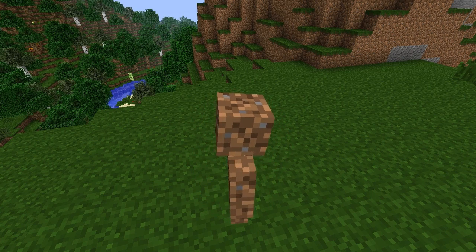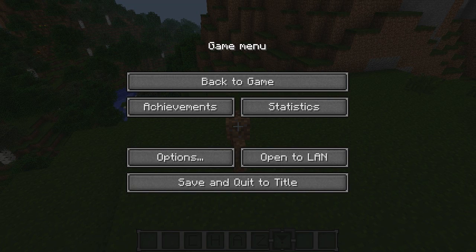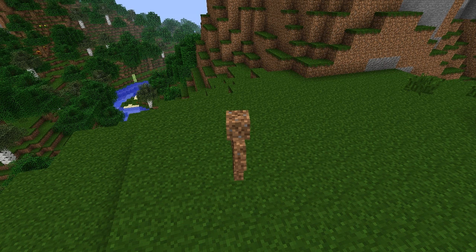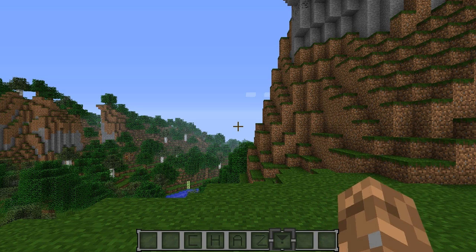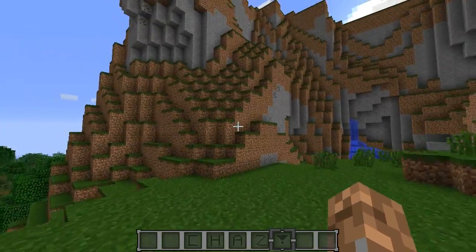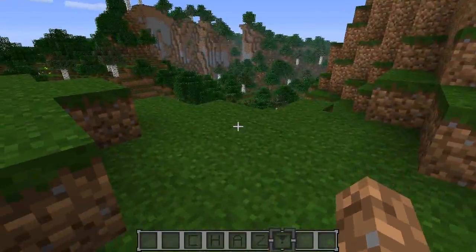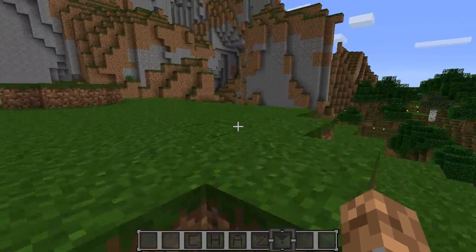There are a lot of controls here so I'm going to be pausing throughout this video to figure out how to do all this stuff. So essentially: F4, then F5, F1, then F4 again, then F9 — and there we go. Essentially what this mod allows you to do is control the camera that your player is in, in F5 mode.